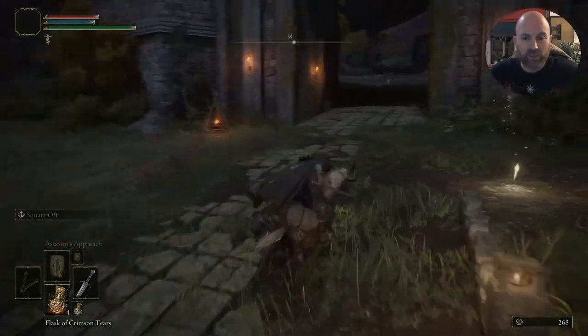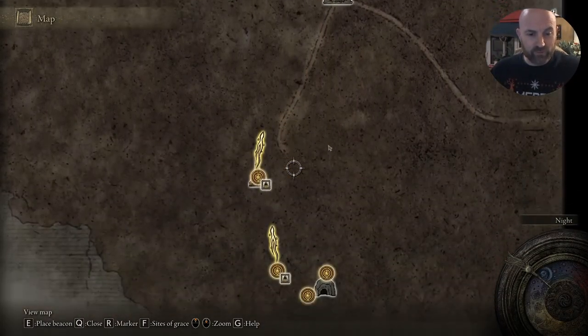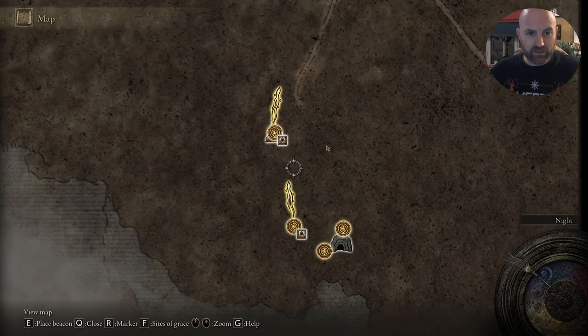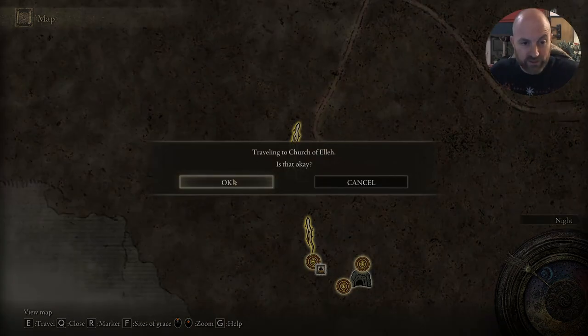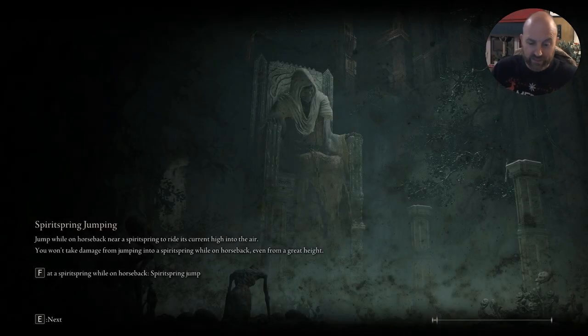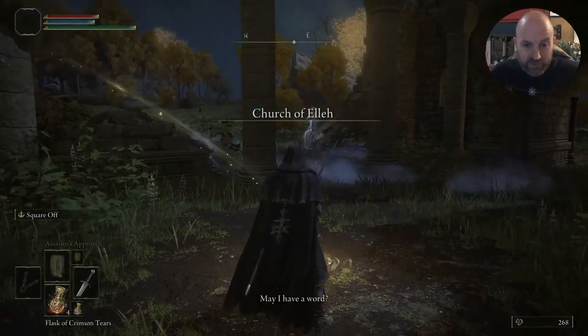What I'm going to do now is teleport back to that church because there's an NPC there that we need to speak to. It's good to know this because I didn't know about it until after a while, but this will help a lot. Once we get there — these are things that I know about that are going to help us.